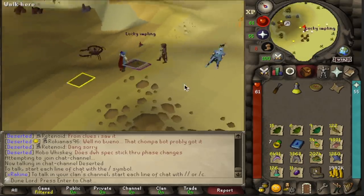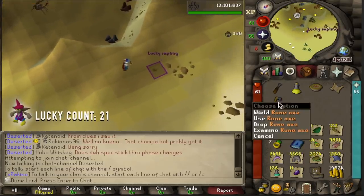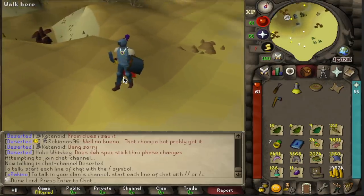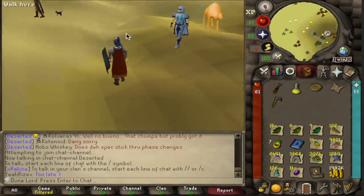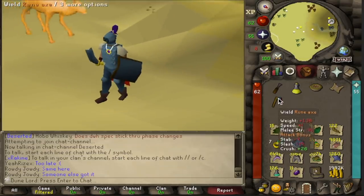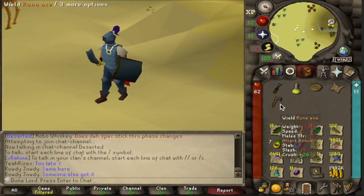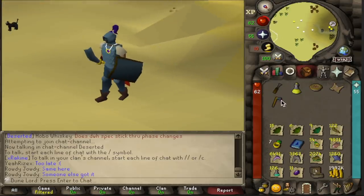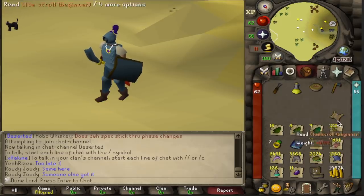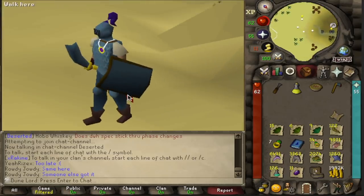We got one more Lucky Impling — a rune axe! That's definitely my best axe that I can get. It's not storable or anything, so I might just have to keep this and grind a ton of woodcutting while I have it, and maybe I'll alch it eventually. But that's really good to have. Unfortunately it's an inventory space I'm going to keep and I'm already kind of low on inventory space, but I think that's worth keeping at least for now.